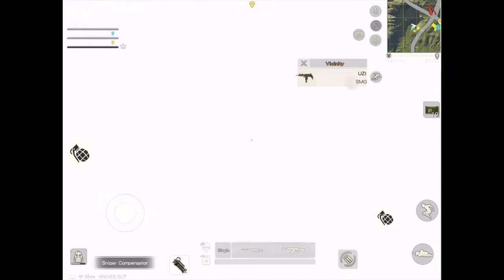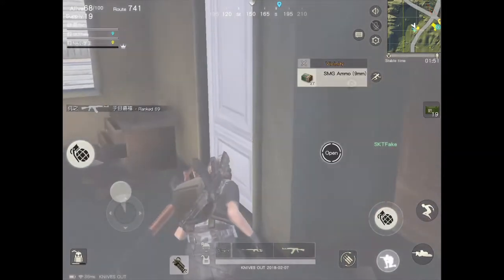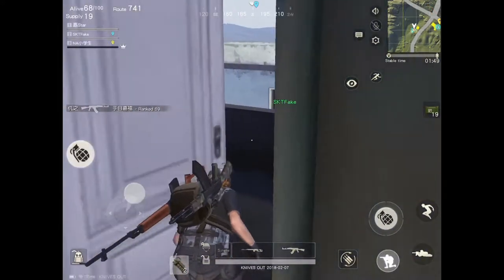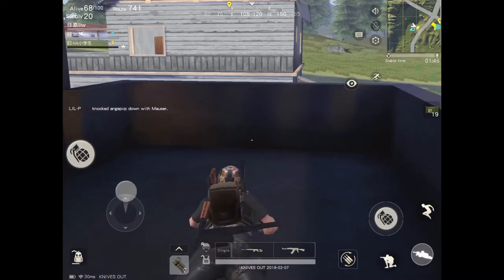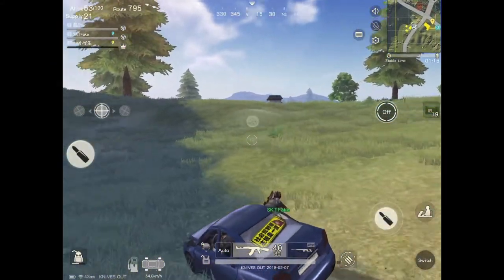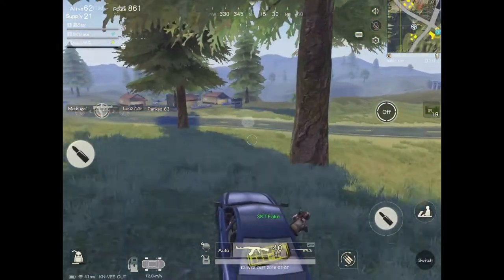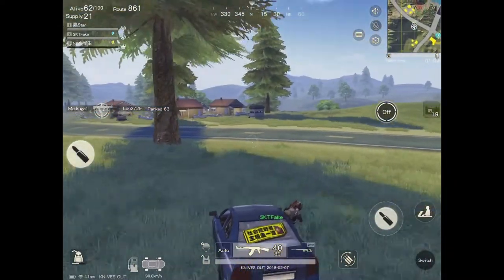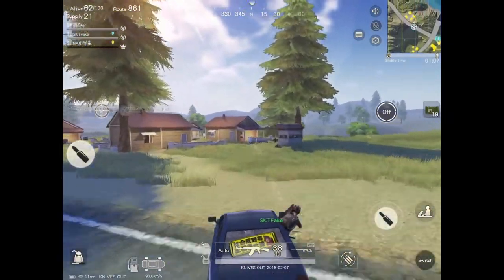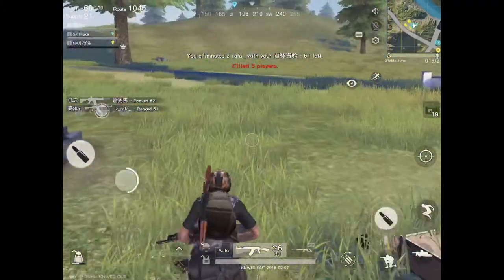As you guys can see here, my teammate is pretty sneaky — he flanked behind me so he could search the house first. After that, we decided to quit this place, stopped a car, and chased him. I saw one guy go down, so I killed him with my AK before my team could.